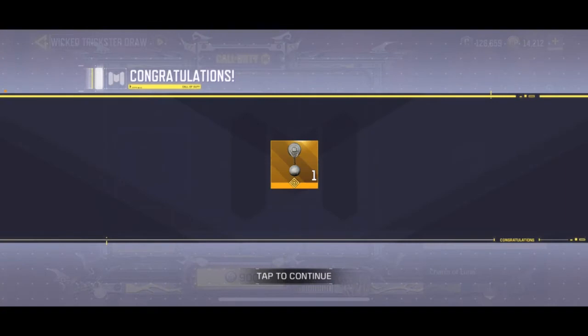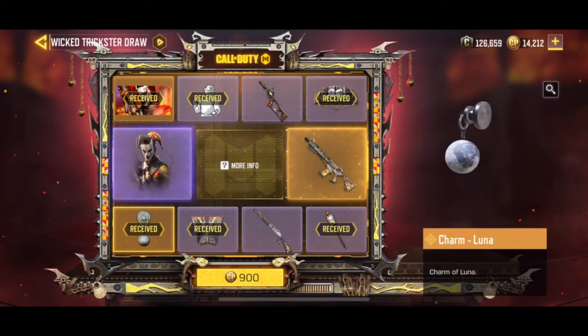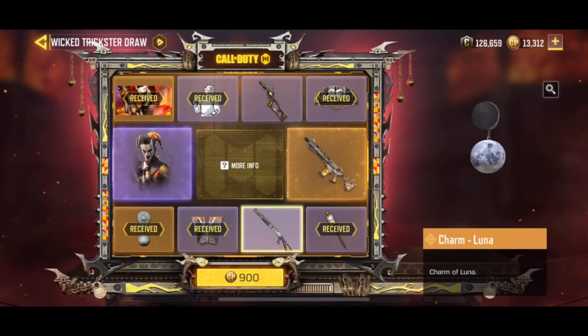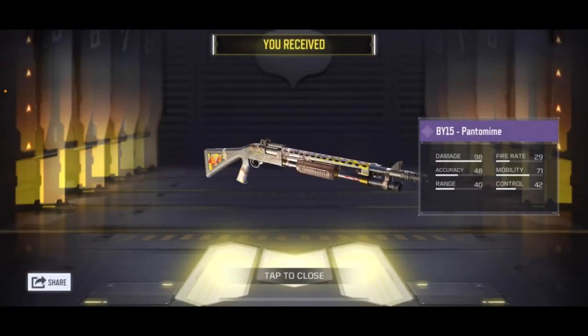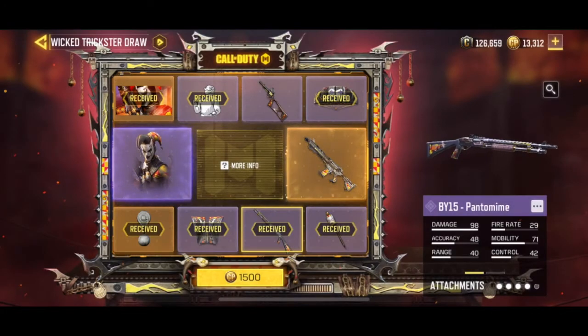Now we have the moon — so lunatic. This is a legendary moon. I don't know, we will try to put it on our M4. And then for 900, that would be a total of 2,145 card points. For sure we will get the HS disc or the handgun. Yeah, this is the BY-15 — BY-15 Pantomime. So that's it, this is a very nice one. At least I have a nice BY-15 — used to be a powerful shotgun in Battle Royale, but they removed it for some reason.